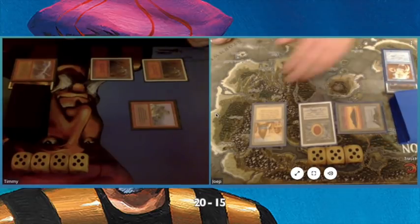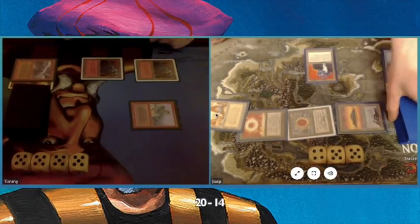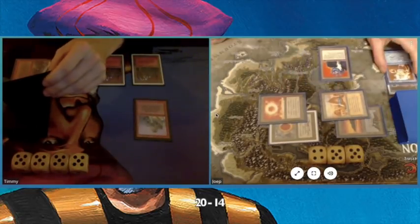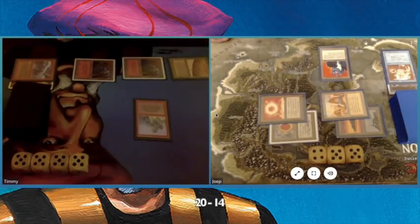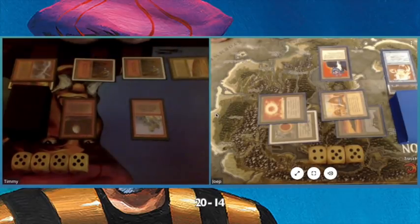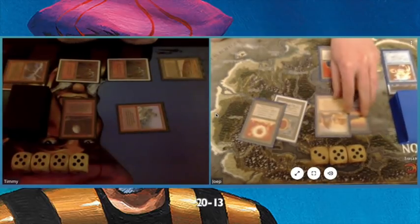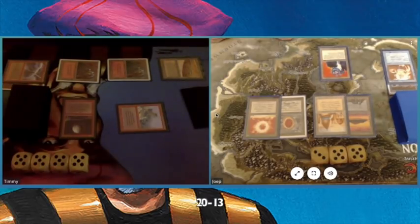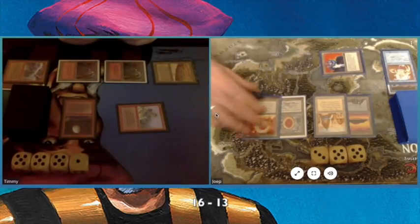Playing a Sol Ring, tapping for 4, playing a Suchi. He has a very aggressive start and is able to play really big and powerful creatures early game, which obviously is a problem for me. Tapping 3, and I'm playing a Blood Moon here — quite interesting. The City of Brass is changing into a mountain, and my Goblins of the Flark has Mountain Walk, so it's unblockable now. But I still have that 4-4 Suchi facing me on the battlefield.